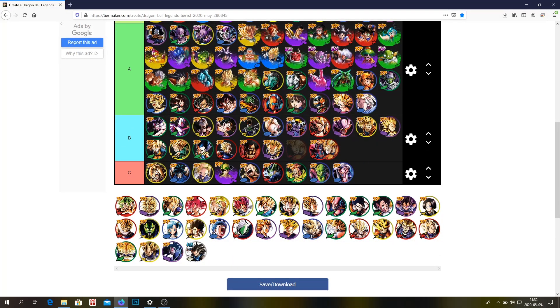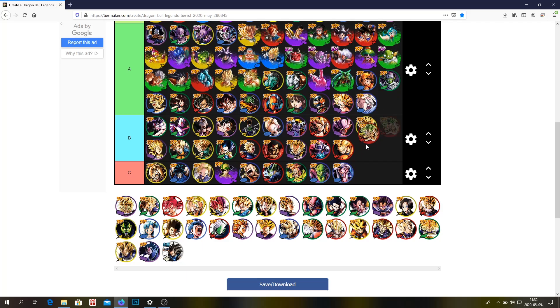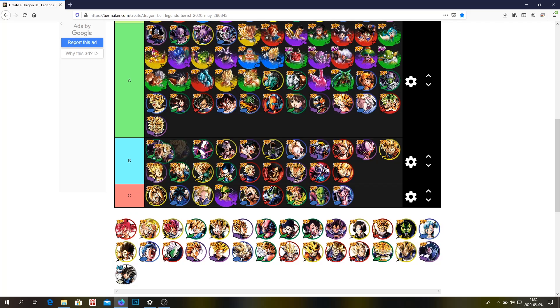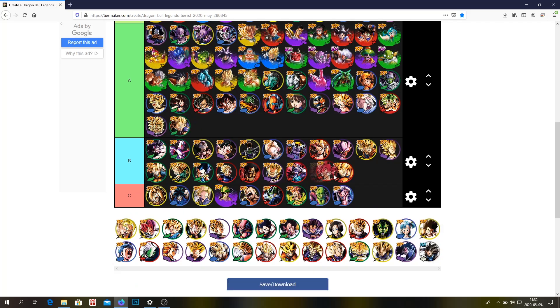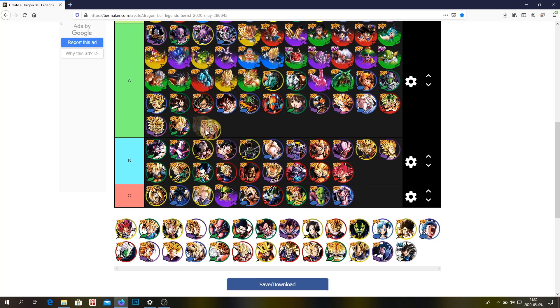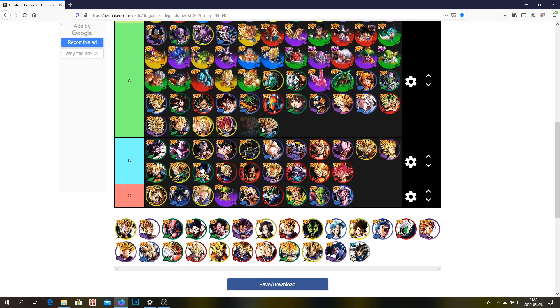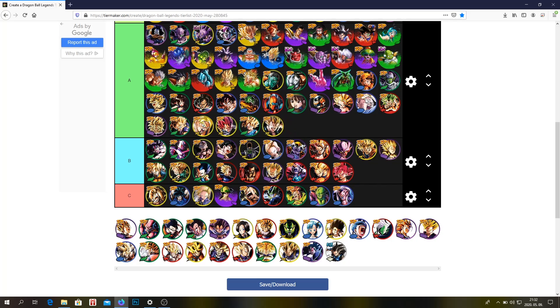Goku — A or B tier, doesn't really matter, his ability sucks. Kale — A tier, doesn't really matter. DBS Broly — A tier probably, but he's just not good anymore, unfortunately — he needs a Zenkai. Kaba — A tier. This Goku is terrible. Gohan — you can still use him. Vegeta — A tier. GT Goku — A tier. GT Vegeta — A tier.